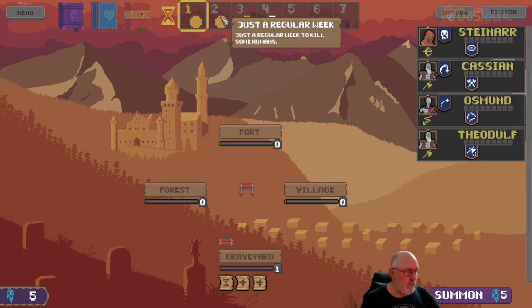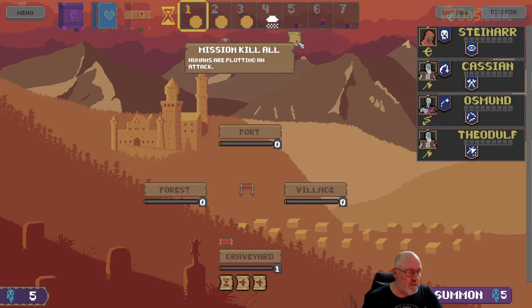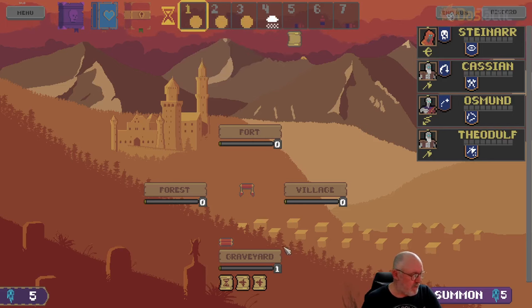We've now got five more essence points. This mission here is to kill all humans plotting an attack. We've got five essence from killing the humans, so we're going to summon in another unit. I wouldn't mind just getting a warrior — yeah, great, we got one. Let's keep on going with all the different characters.